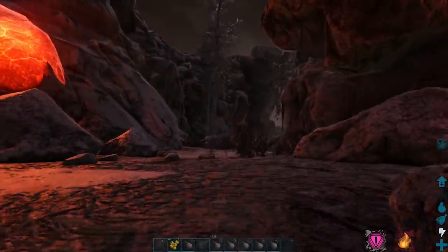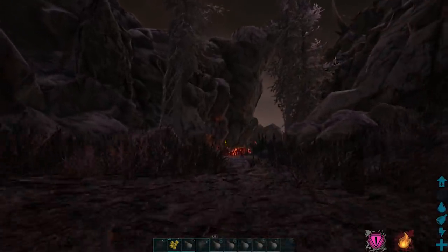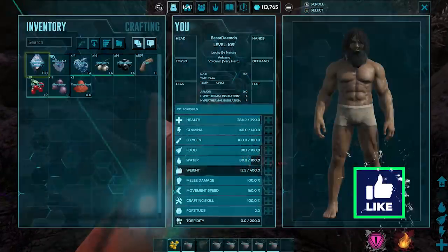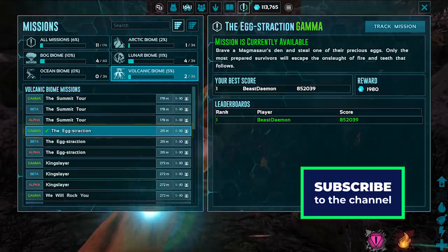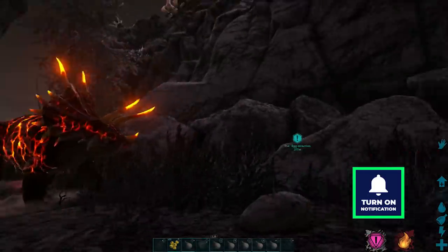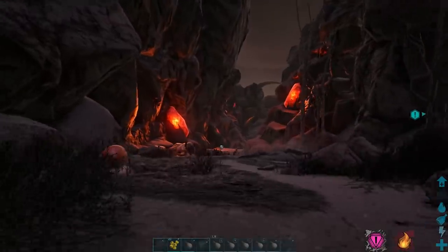Once we're safe, stop and look for one of the missions — it's called the Egg Extraction. Track this mission and that way you know exactly where you need to go. So that's where we need to head, and I'm going to show you the way.